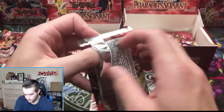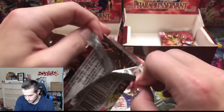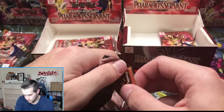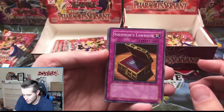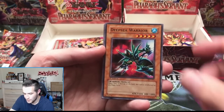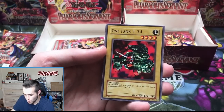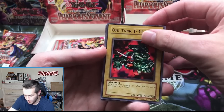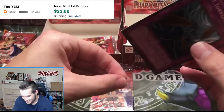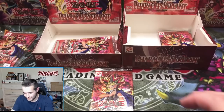Still ultra potential. Solomon's Lawbook, Deep Sea Warrior, Kiseitai, Oni-Tank Ruxin 34 — and a Dust Tornado! Another super rare. That's a pretty good one. What's in the rest of the pack — Drill Bug and Flying Kamikiri. Very nice.